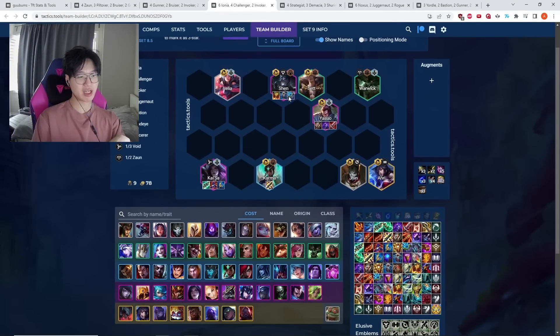Sunfire on Shen is good if you don't have Morello on Kai'Sa for anti-heal. Spark is good if you don't have Shiv on Kai'Sa or Karma for MR shred, then just generic tank items — Vow is the strongest in the game, but Warmogs, Bramble, and Stoneplate all work. Then fill Ari with random AP or damage items in the late game.